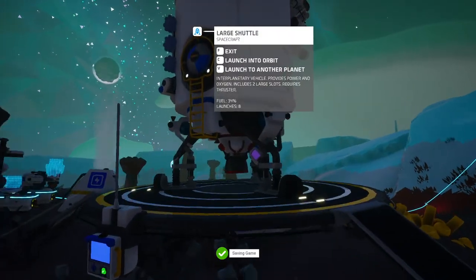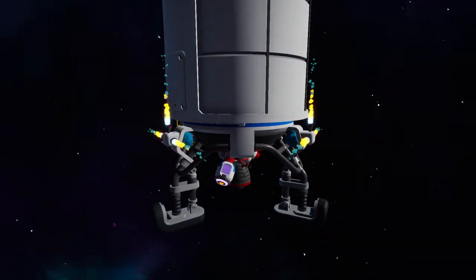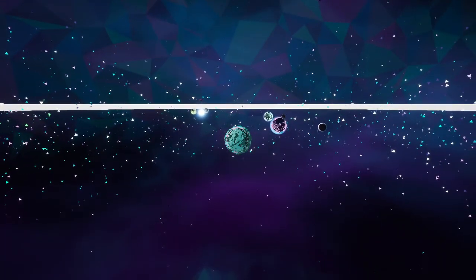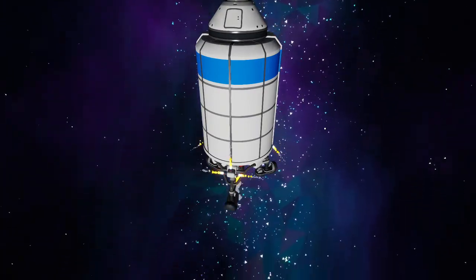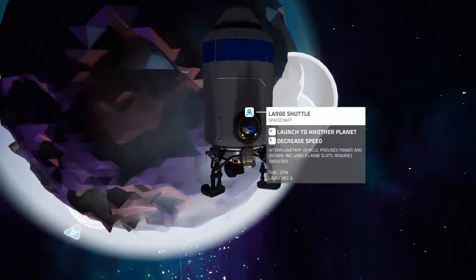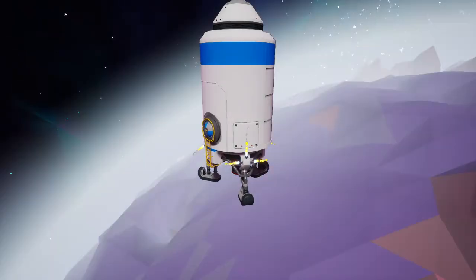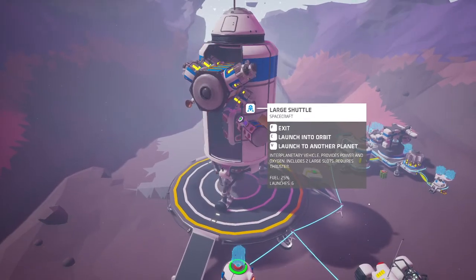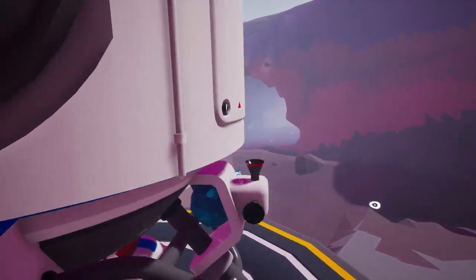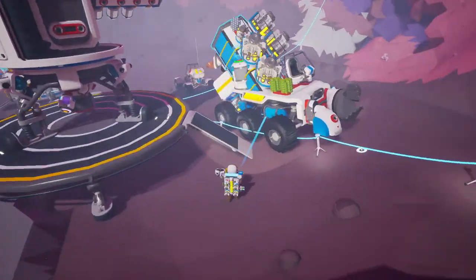We're definitely going to leave all these RTGs on the shuttle. We have eight launches left — that should be enough to get us back from Novus home to pick up more hydrazine. I think I even have some hydrazine on the ship. So let's just head straight to Novus. Let's not dig to the core right away, because we have not gone to the structure to unlock it yet. Where's the base? There it is. Looks like our alien structure is not too far away, and we should have our vehicle pointed at it. Excellent. We're going to need the power — don't forget it this time.